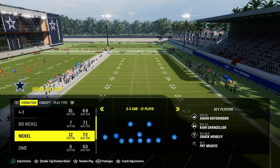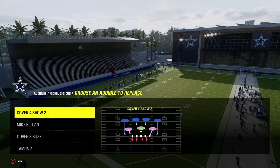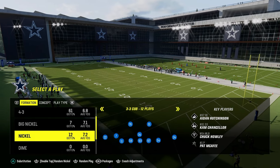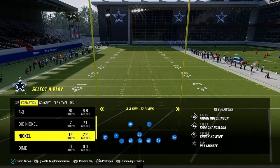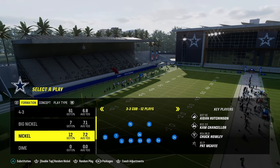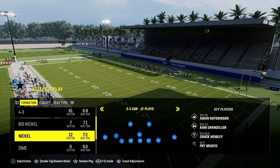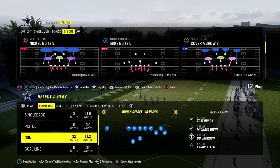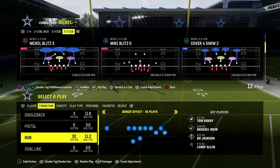You don't really need to set audibles. The only audible I'd recommend is a situational Cover 4 Show 2. We're going to be coming out on Mic Blitz Zero every single time as our base play. By flicking the right joystick left or right, you can change packages, which changes the adjustments. One click to the left puts us on Free Safety One Inside — this gives us different adjustments that are more effective for how we're using this defense.